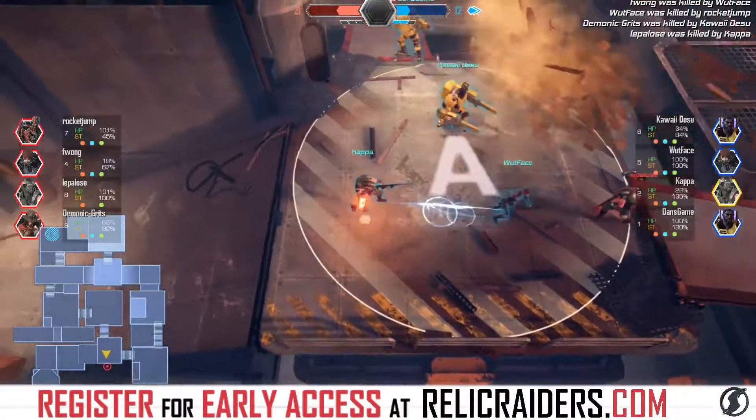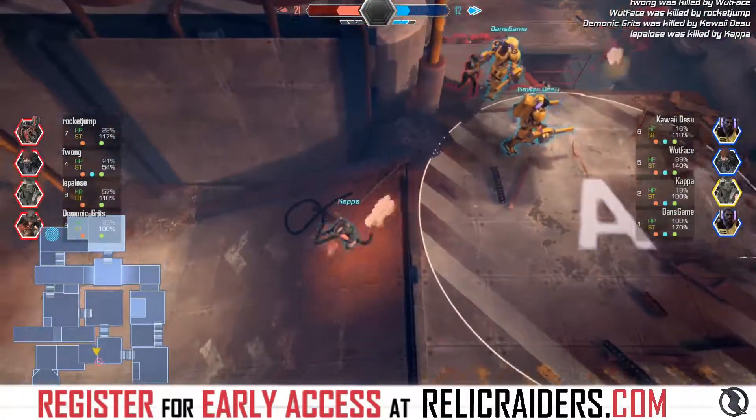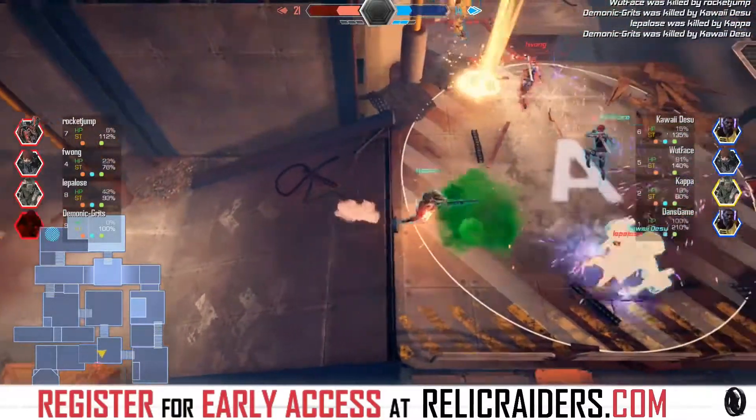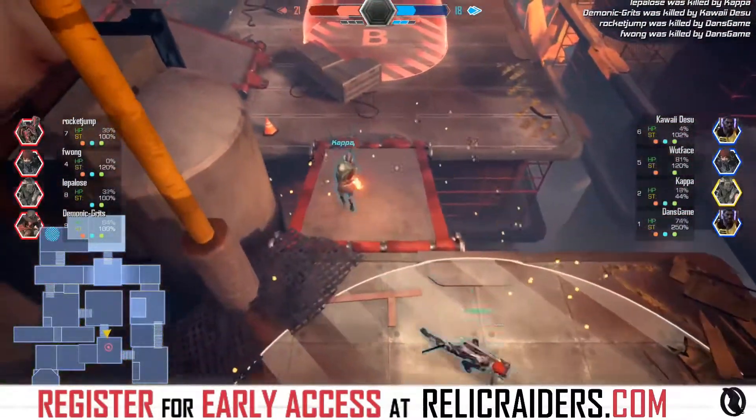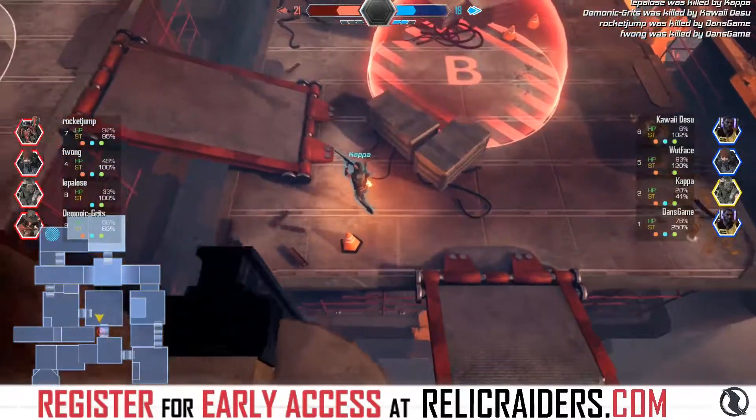I don't like this strategy with lock-on holding the Relic, because he's usually behind in the action — he's not that fast, not that mobile. So why give it to him? It should be Aria. But I guess they have no choice. Kappa now with the Relic, going into the top left corner to grab some points.